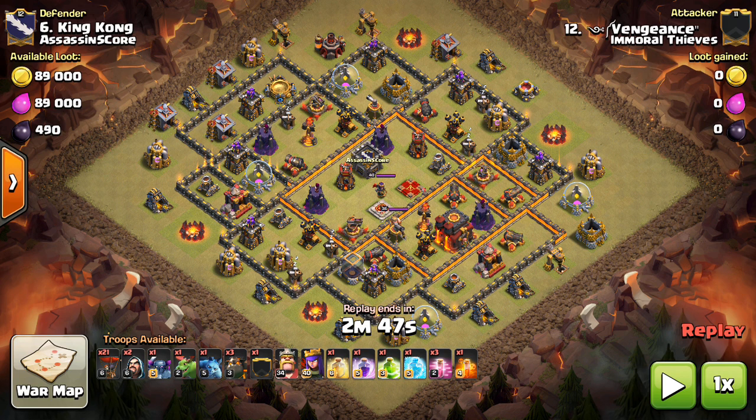You would be seeing more content from Genesis. I was planning on showing some attacks today, but I had all these Town Hall 10 three-stars from Immoral Thieves, so definitely had to prioritize these. These two attacks are both La Loon. We're going to talk about why they worked, why the base was a good base to choose for a La Loon attack, the troop deployment, and everything that goes with the attack.